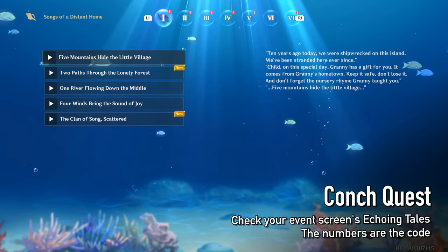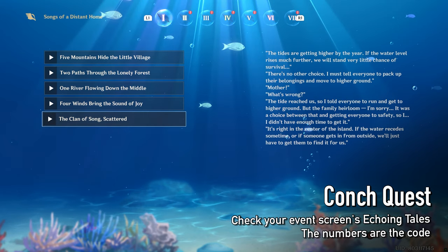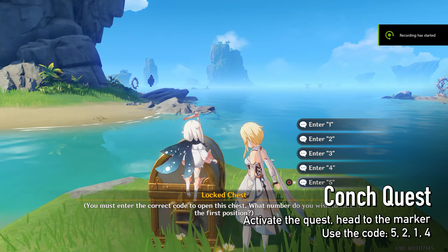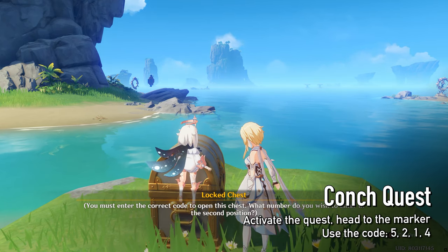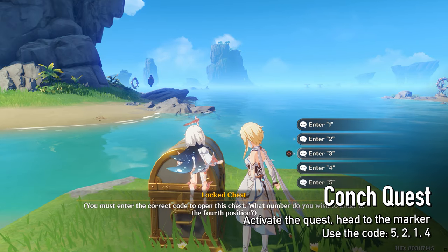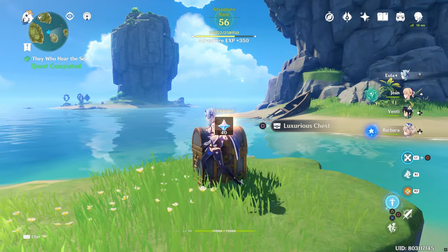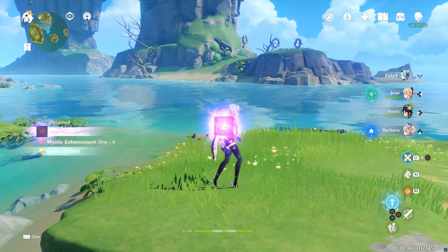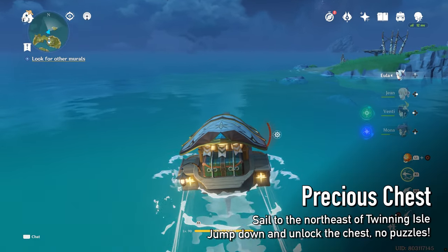The hint to this puzzle is in the title of the echoes in your echoing tales: 5, 2, 1, 4. Activate the quest, head to the waypoint, dig the chest, and enter the code.